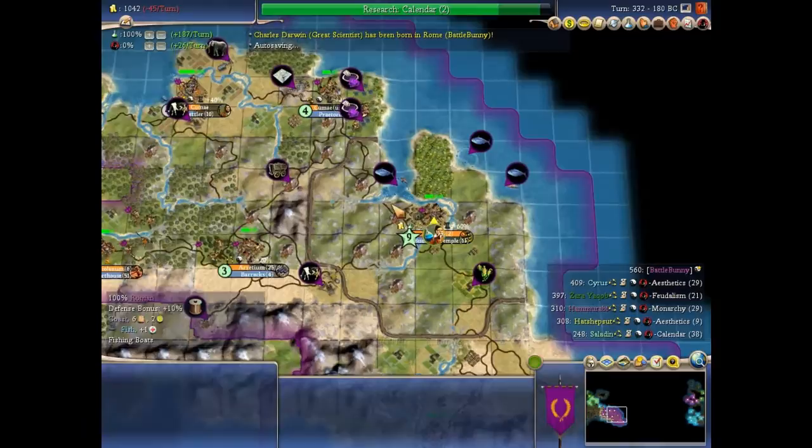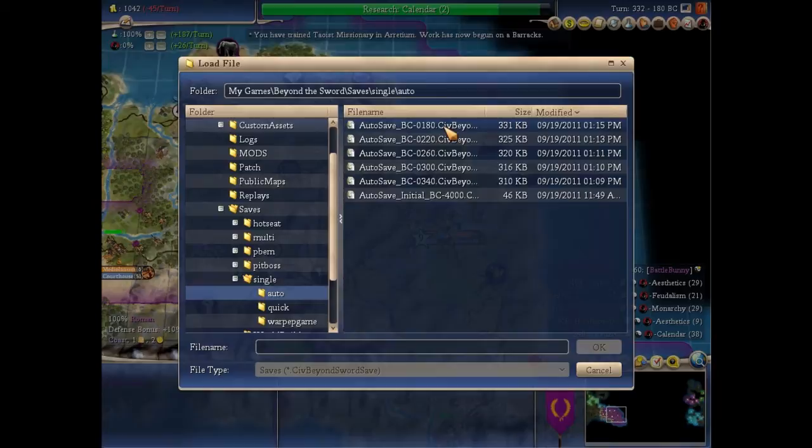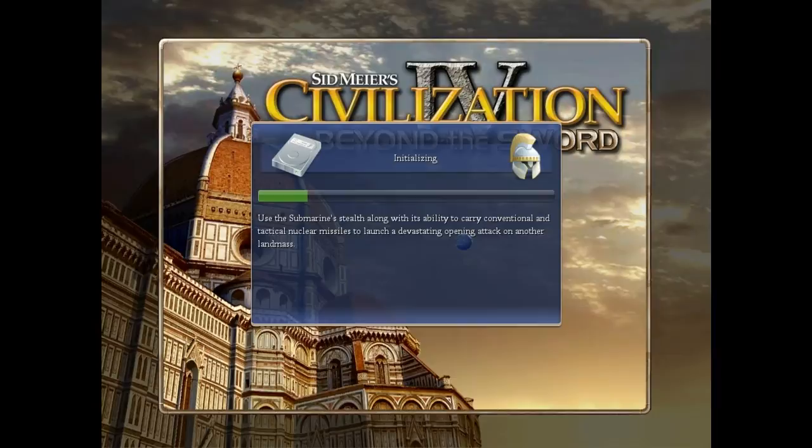Oh crap, that was a misclick. I'm gonna load because I didn't mean to do that. I wanted to change the production in this city and apparently I clicked 'settle the great scientist,' which is definitely not what I want. I want to see what tech I can pop with it. Misclicks are a very legitimate reason to reload because I simply didn't mean to do that, even though settling is not bad — it provides a lot of beakers.